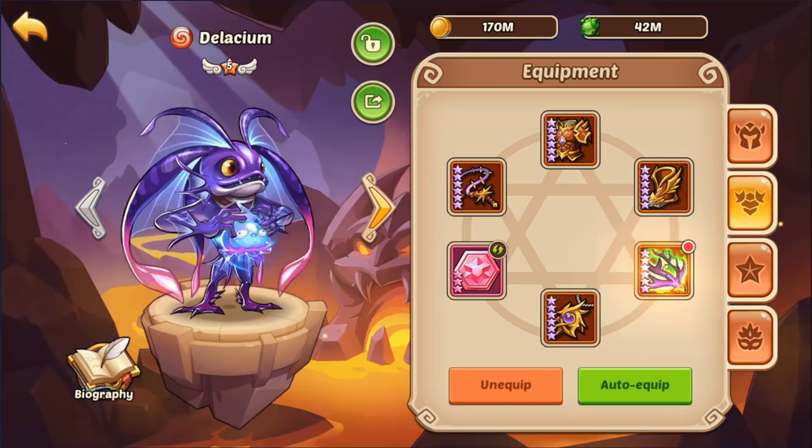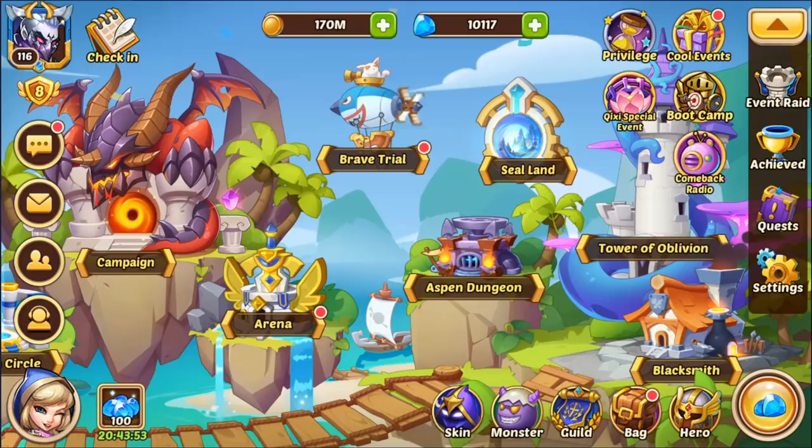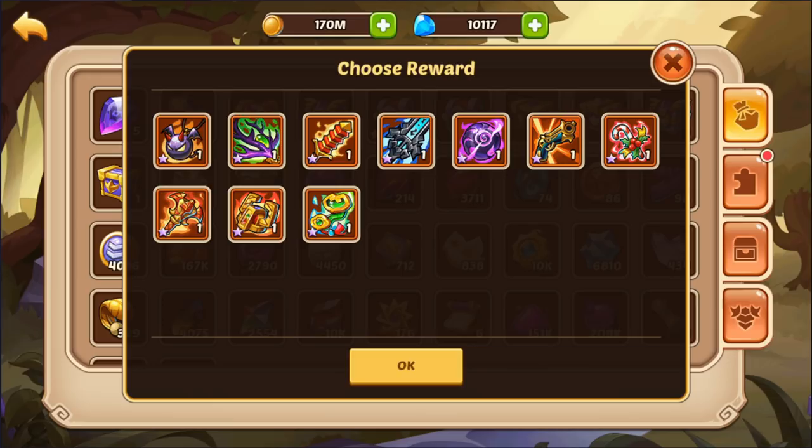Let's go look at what kind of artifacts he's got. He looks like he's just got an Antlers Cane and that might be it — yep, just the Antlers Cane. He does have two artifact selection chests. On a starting account like this, I would recommend grabbing probably at least one Crown, and then you could probably go for either a Kiss a Ghost for some Sealand clears, or go with another Crown and a Root or a Receptor.